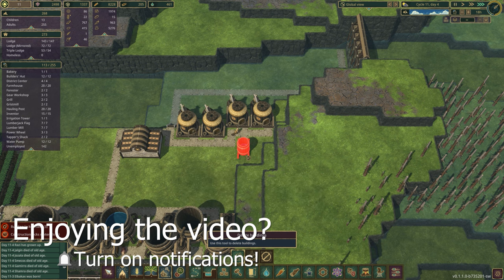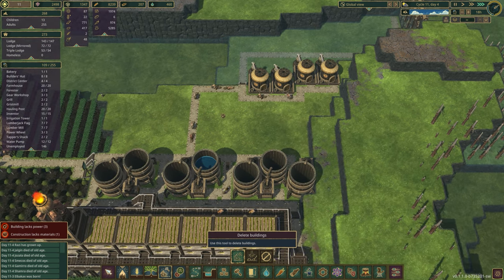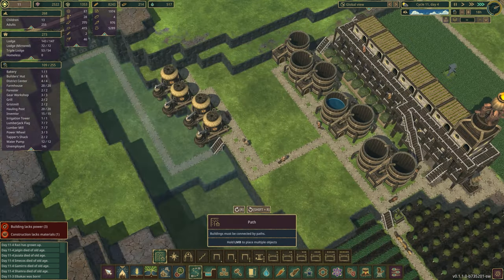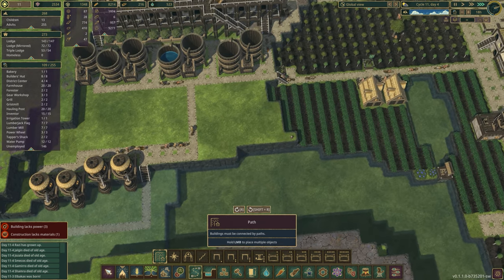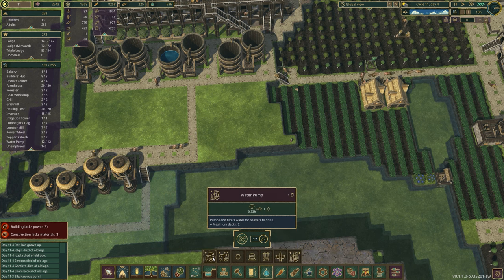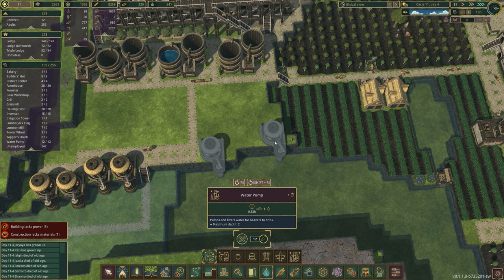I'm going to get rid of these two — we don't need these little guys. And I'm going to get rid of that builder's hut because it's kind of just in the way at the moment, plus I don't need a builder's hut right now. I think what I would like to have is maybe just a few more water pumps, just because we are getting a little low on the old water. So we're just going to squeeze in a couple more right there.